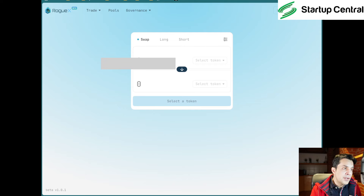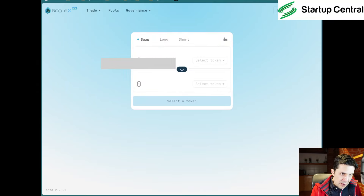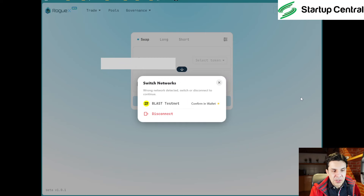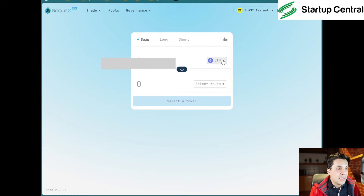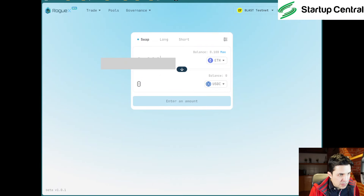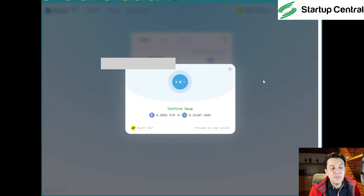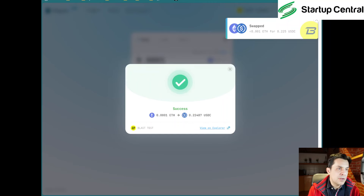Once you have testnet ETH, go back to RogueX and refresh the page. It tells me 'wrong network' so I switch back to Blast Testnet. Now we can see the 0.1 ETH we just transferred. We'll swap for USDC — that was the easiest option. Swap 0.0001 — there's enough liquidity. We've submitted the swap and it's been completed. Let's go back to the quest and see if we can get that checkmark.